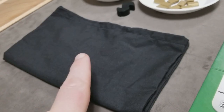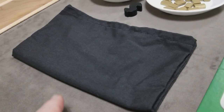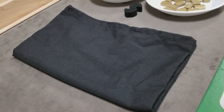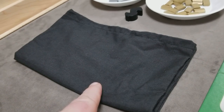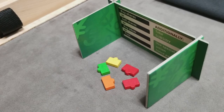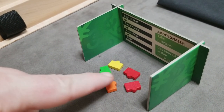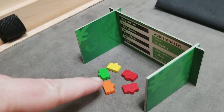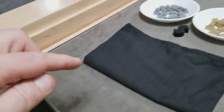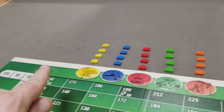Next, you'll put the remaining briefcases in the bag. For each color, you're going to put 10 plus the number of players. So since I'm setting this up for a four-player game, I'm going to put 14 of each color into the bag. The ones not used can be returned to the game box. Each player is going to randomly draw five briefcases and put them behind their player screen. Once all players have drawn their five briefcases, then you're going to draw 20 random out of the bag and add them to the market.